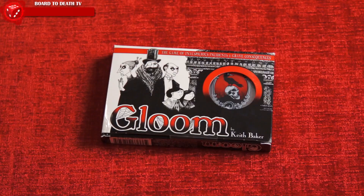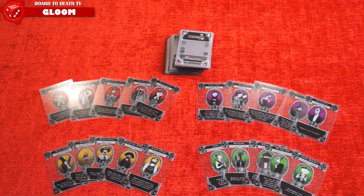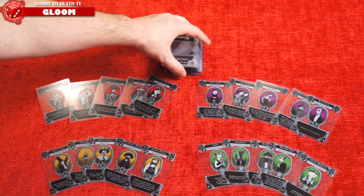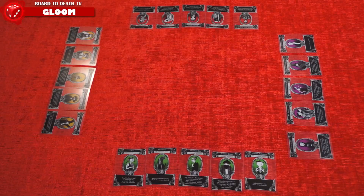In Gloom, players take control of eccentric families that believe the more they suffer in their current life, the better their afterlife will be. In the box you'll find 20 character cards, 58 modifier cards, 12 event cards, and 20 untimely death cards. Be the player with the most negative points for your deceased family members and you win!